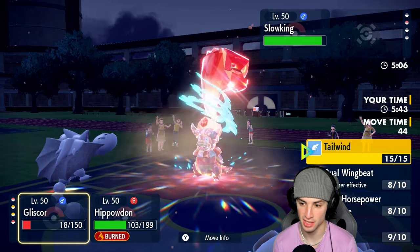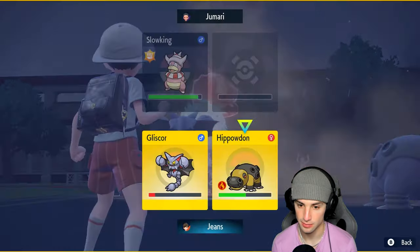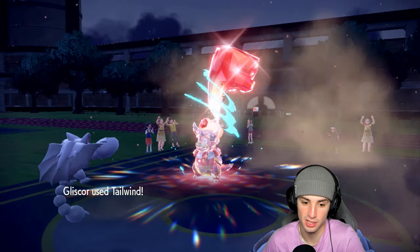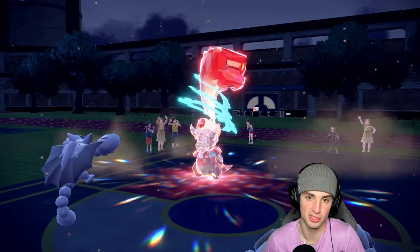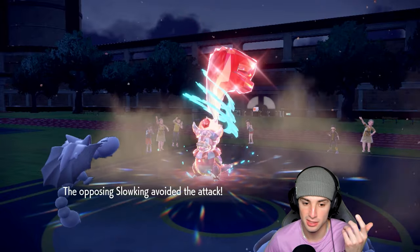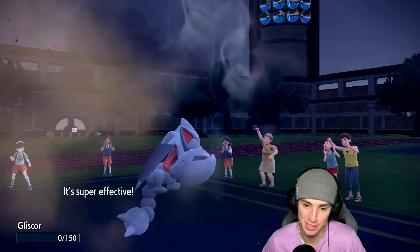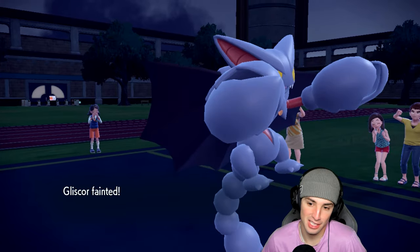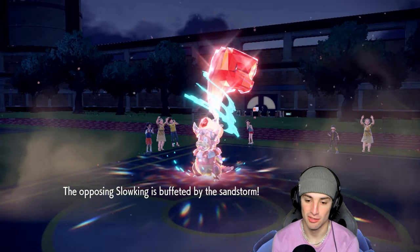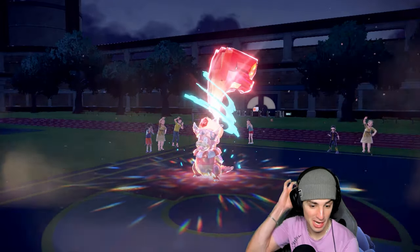I can set up tailwind to make Hippowdon faster just to make sure we get off the sand tomb. Sand tomb could be detrimental with constant stream of damage and they can't swap out. I miss sand tomb — that hurts the soul. At least we set up tailwind. Could just bring out Dragapult and wrap this one up.